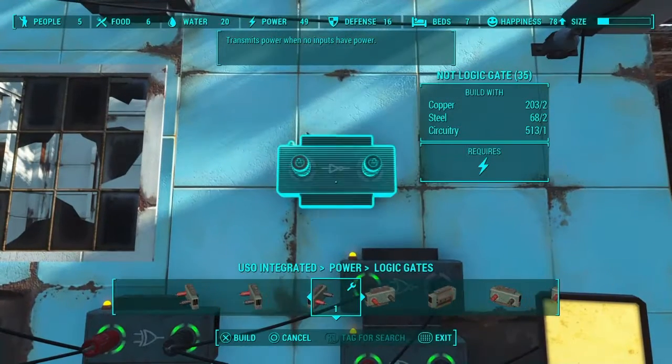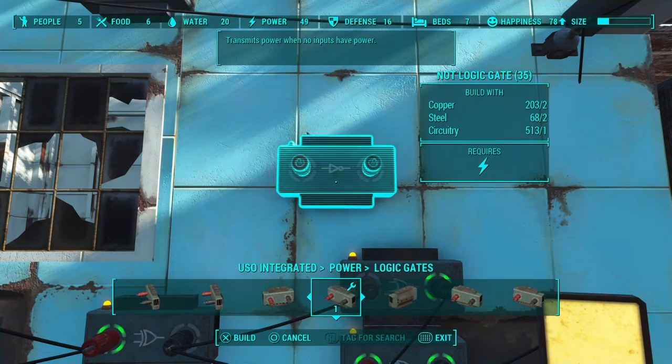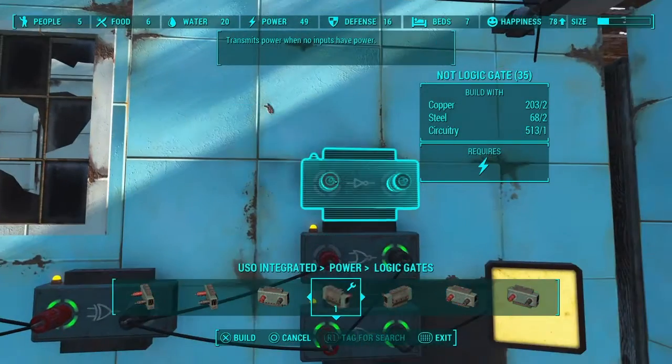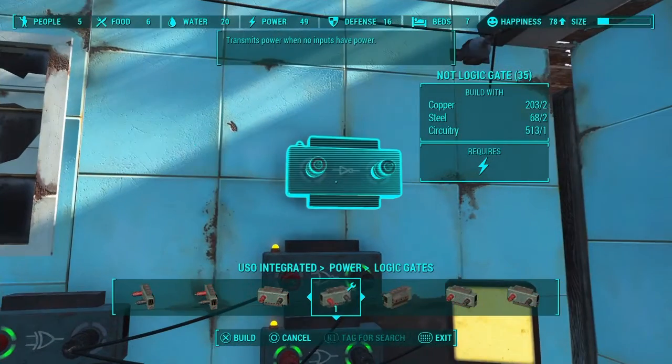Their description both says the same thing, and through all my testing, they both do the exact same thing. They transmit power when they're not getting power. Which means if the wire going to them has no power signal, they put out a positive power signal. And if they are getting power, they put out nothing.